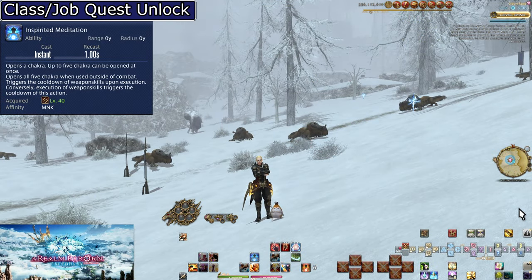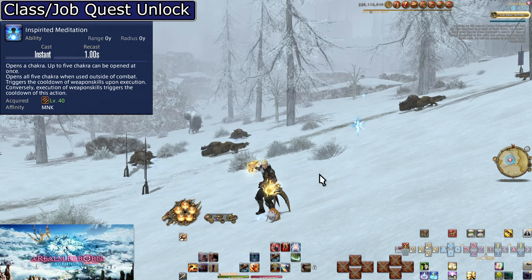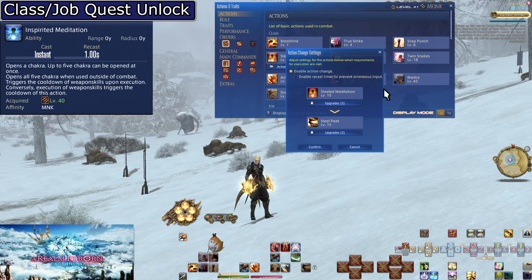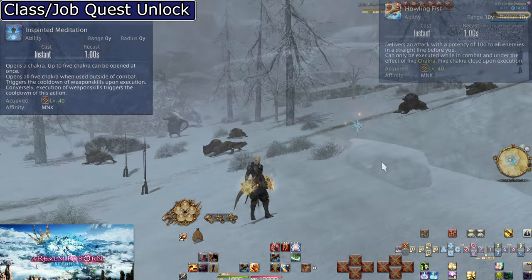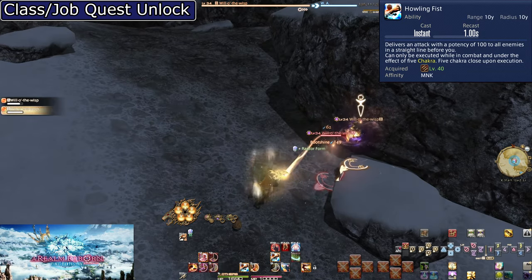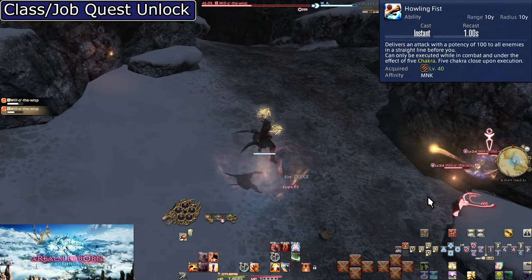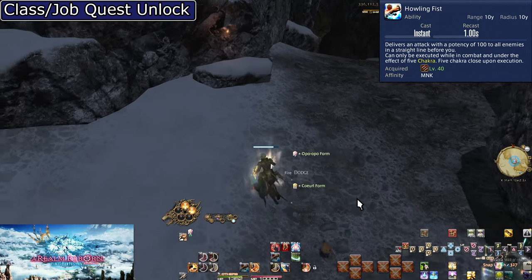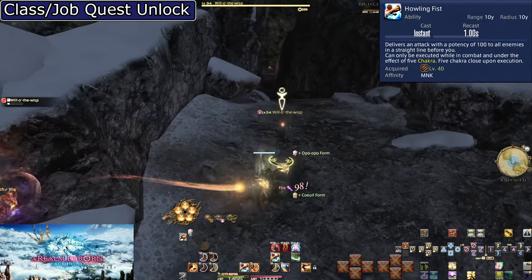Level 40: Inspirited Meditation and Howling Fist. Inspirited Meditation works exactly the same as Steeled Meditation — the only reason it exists is because of action change settings. Use whatever settings combination you want, as long as you have access to any meditation skill plus both Steel Peak and Howling Fist. Howling Fist itself is an AoE form of Steel Peak — it shares the same cooldown and spends all 5 chakra, doing 100 potency of damage to all enemies in a 10-yalm line in front of you. If there are two or more enemies, use Howling Fist instead of Steel Peak. Make sure you're using Howling Fist every time you fill up on chakra in AoE situations.